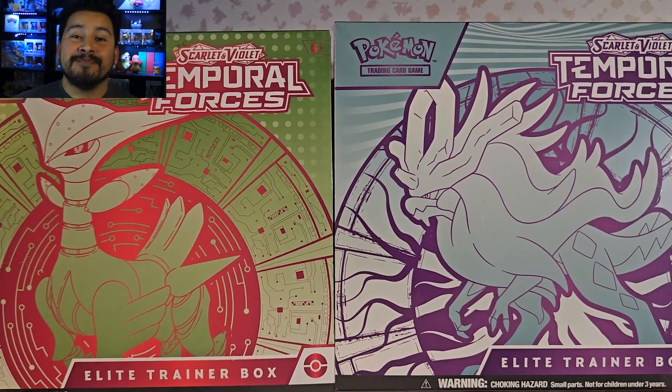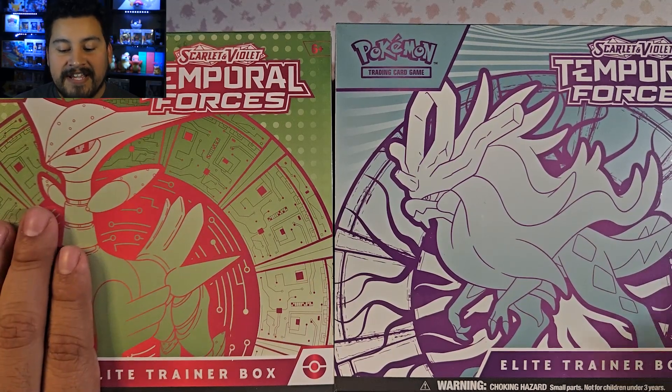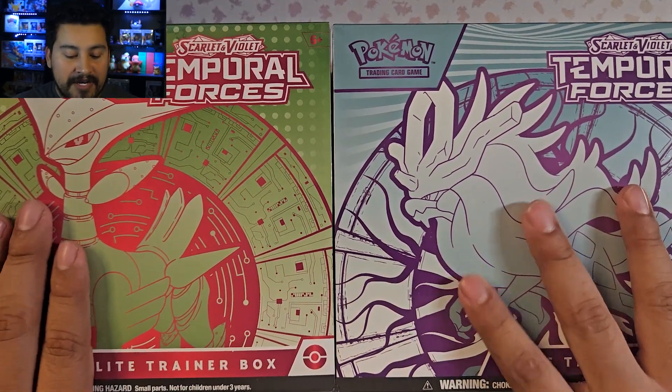How's it going, everybody? Hope you guys are having a great day today. If not, I hope this video could cheer you up just a little bit. Today we have two Elite Trainer Boxes of Temporal Forces — we have the Iron Leaves and the Walking Wake Elite Trainer Boxes.